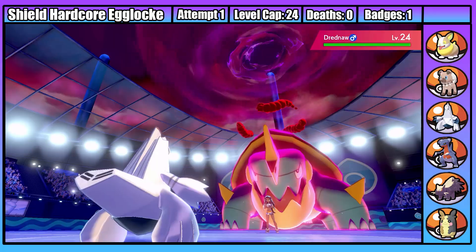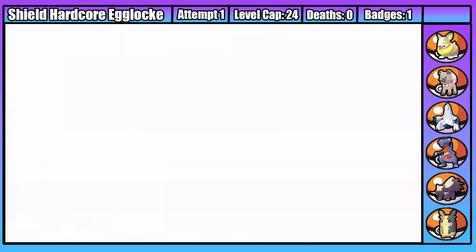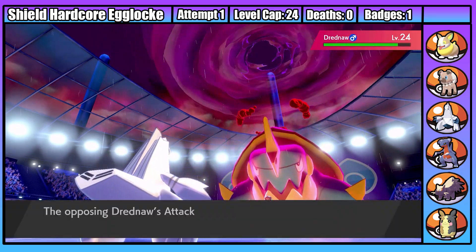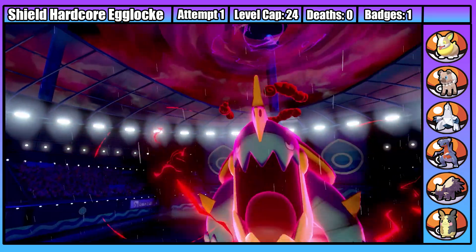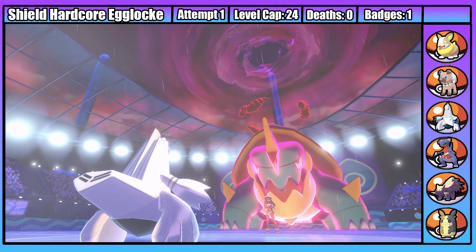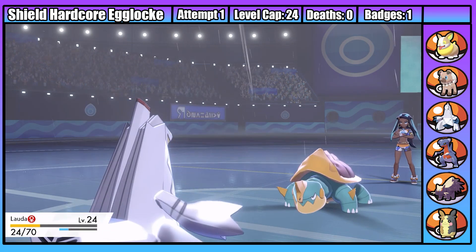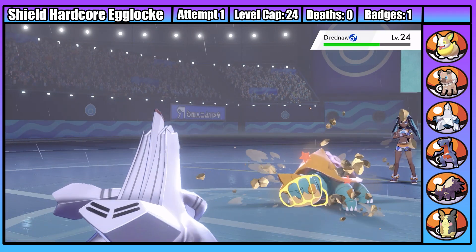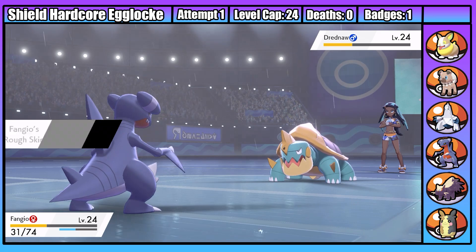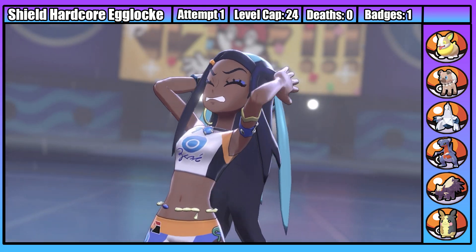Last for Nessa is Drednaw, meaning I've got to stall out three turns of Dynamax. Sebastian is too low to take a hit, so I switch into Lauda who takes a weak Max Strike. A Max Geyser fails to bring Lauda below 50%, and she gets off a Breaking Swipe lowering Drednaw's attack. Lauda takes a weak Max Darkness before a second Breaking Swipe stalls out the Dynamax. I then send in Fangio, who takes a Razor Shell before KOing with a Bulldoze. Second gym down.